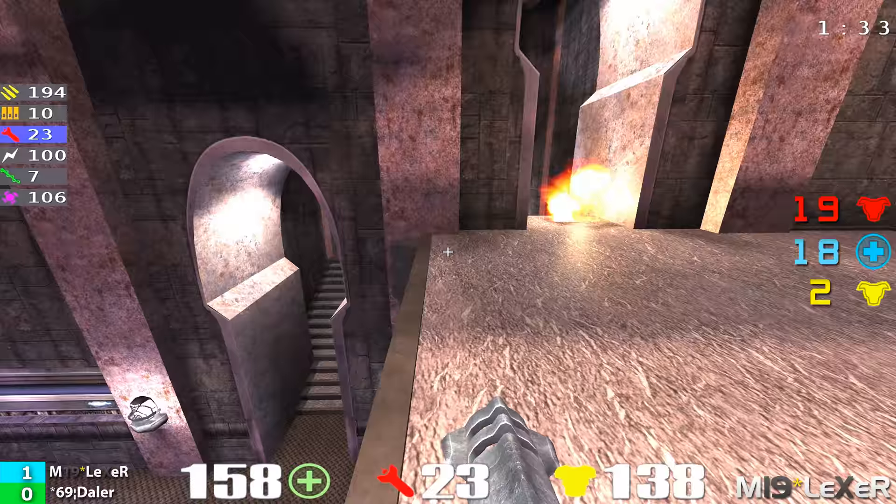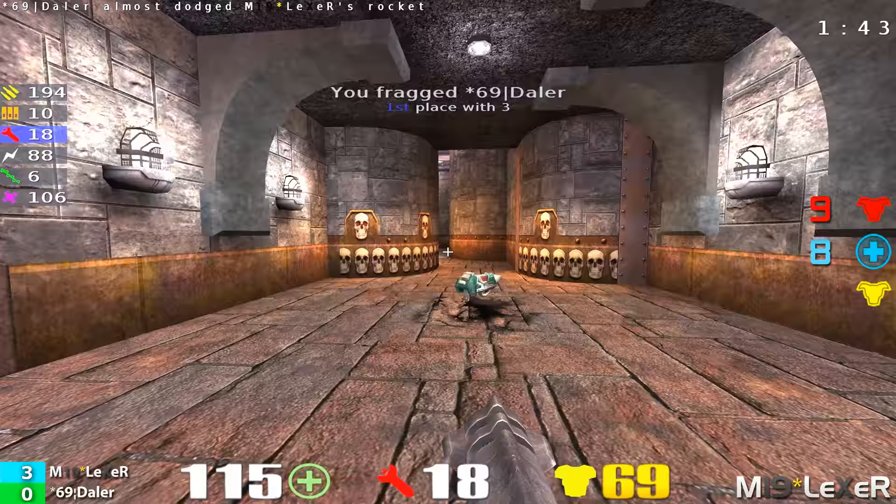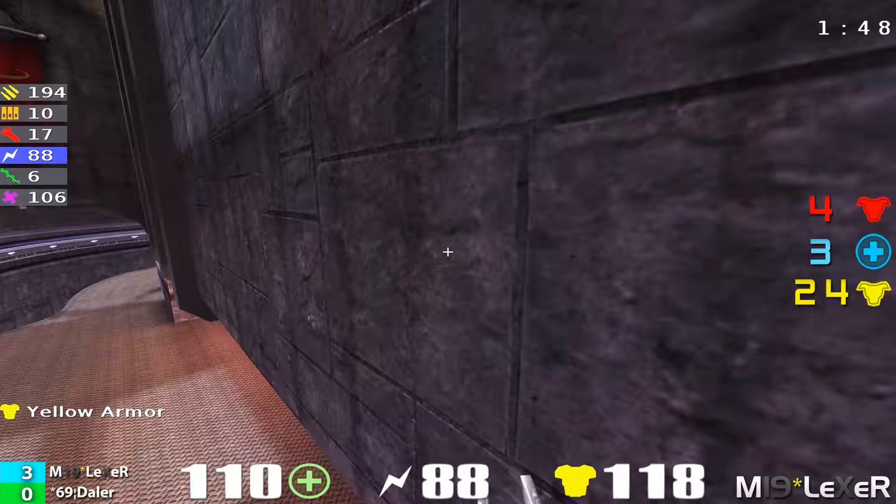He follows him, fires off a couple rockets to do a little bit of bruising there. Doesn't pick him up. Daylor gets away, starts firing some rockets. Nice rail shot by Lexer as Daylor falls down, and he follows up with a spawn. Daylor spawns outside of the lightning gun room and he's taken down already. Lexer with a strong lead in this match, 3-0.